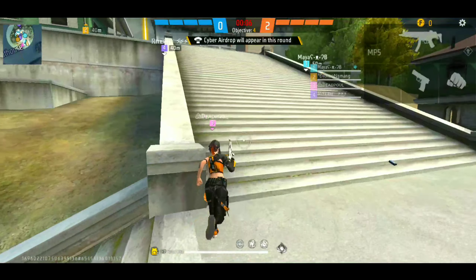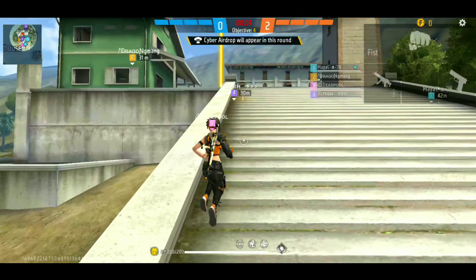Hello guys, I am going to talk about this video. A1-2-4 is the character combination. How do you choose this character?